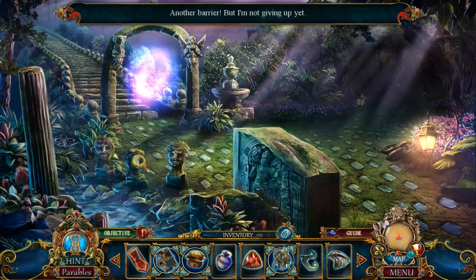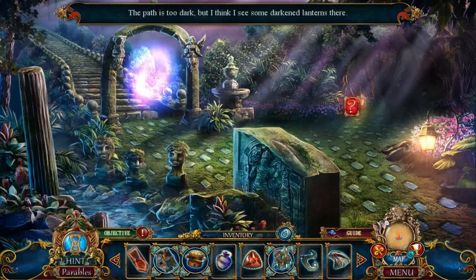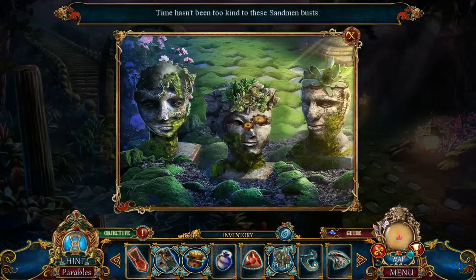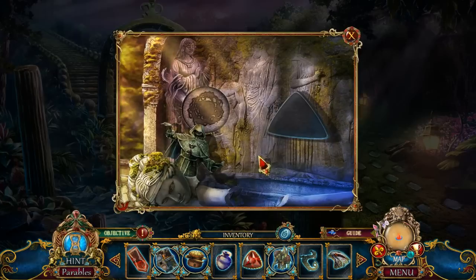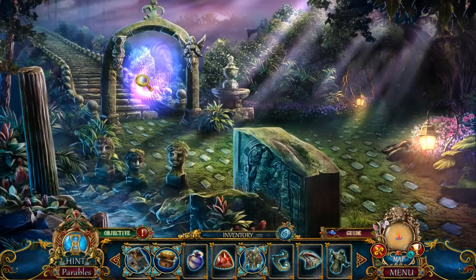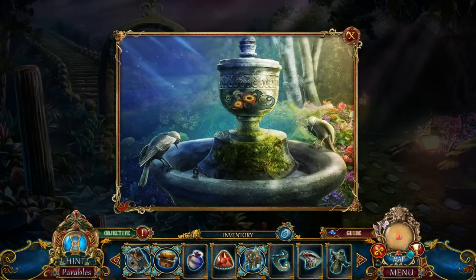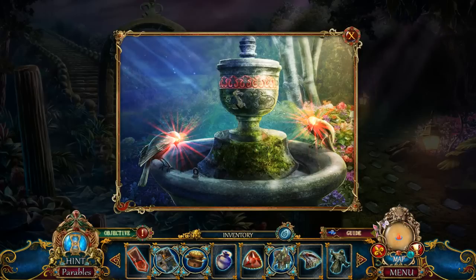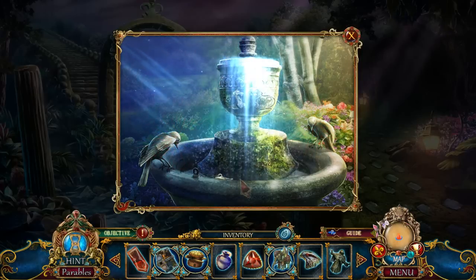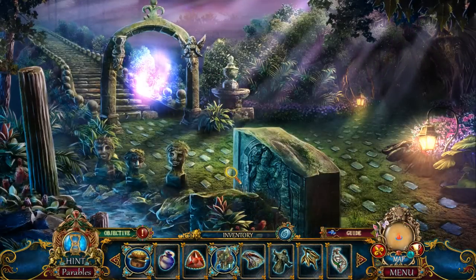Another barrier, but I'm not giving up. Not sure what I just clicked on there. The path is too dark. Time hasn't been too kind to the Sandman bus. The crown is broken off here. Looks like a spear goes here — and that rhymes, doesn't it? Ooh, another barrier. Looks like I'll need another moon goddess artifact. I don't have any of those. Hello, little birdies. It's turning out the fountain, apparently. That's a good thing, isn't it?